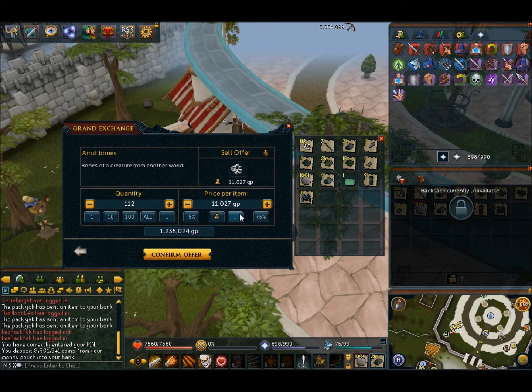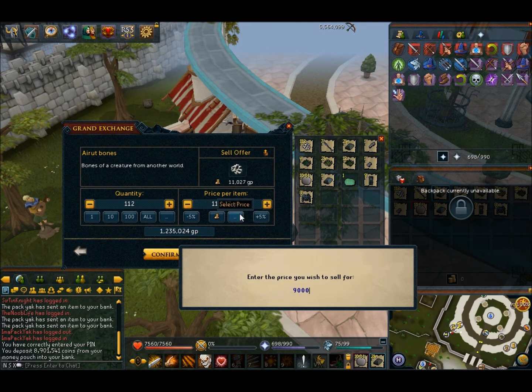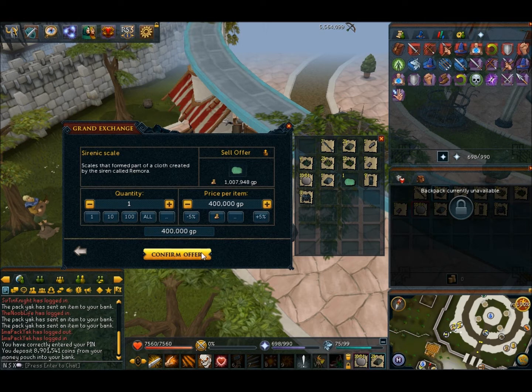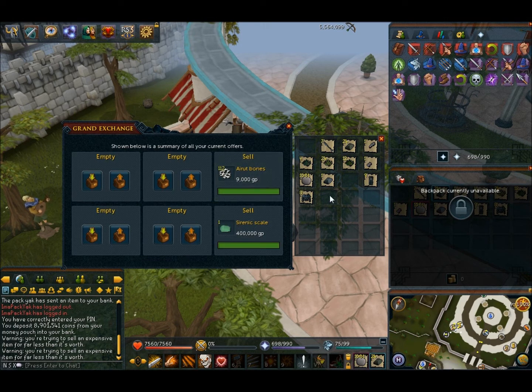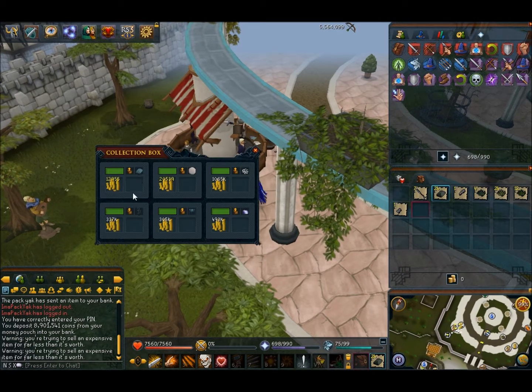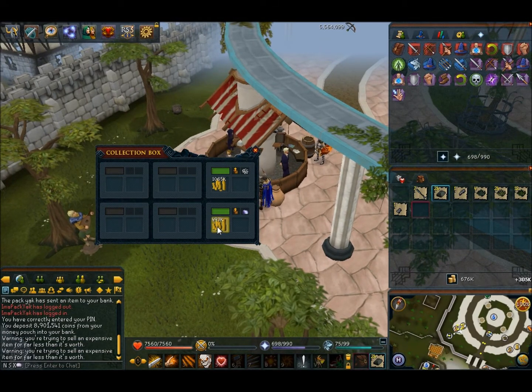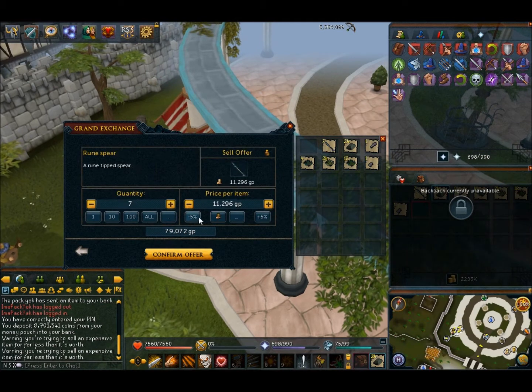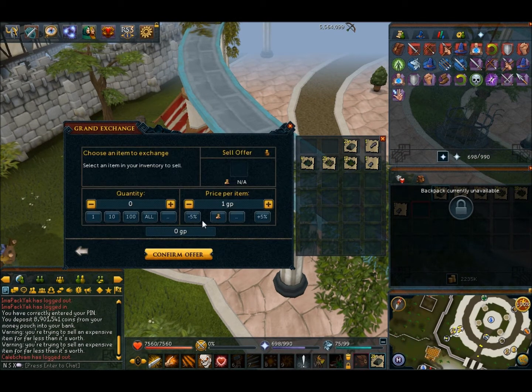These are going to sell. The rune platelegs, I could alch for probably more money, but for this video we're just going to dump everything into the GE. The rune barks alch for about 3k so that's not much. I emptied my money pouch so you can see exactly what we get. We got 490 for the scale, which isn't bad. The herbs have gone up a little bit, and the tooth halves came down a little, but all in all not bad.